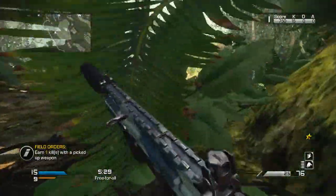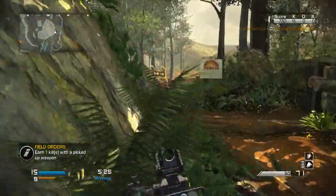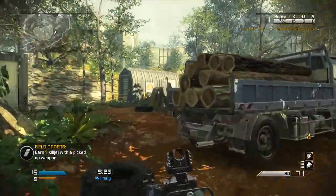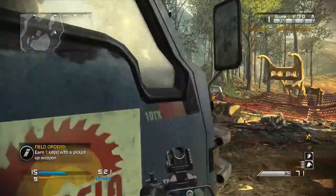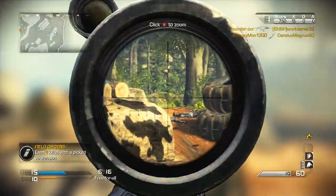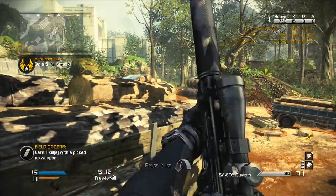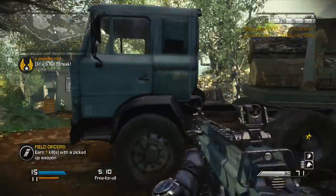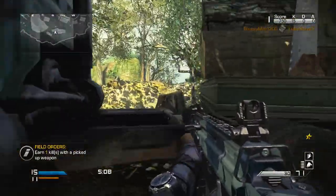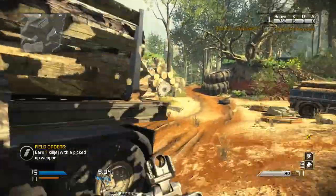You'll see a couple of times I'm able to pick kids off on that big ledge going up to where the cut tree stumps are, or campers in corners — grip is working for you every time you pull the trigger. Without grip, your recoil goes all over the place whether it's a close-range or long-range gunfight. Grip never works against you.